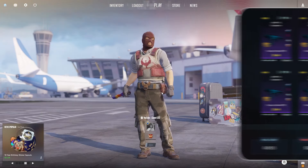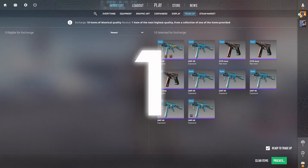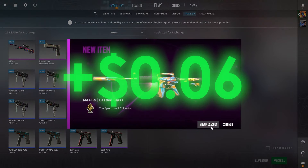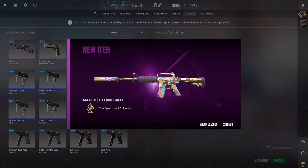Let's see if we can hit the top option — we want to see the Asimov — 3, 2, 1, go. That right there, not the Asimov. However, the Leaded Glass — $0.06 in profit when selling on Steam. Definitely sell this on a third-party site if you do hit this one.